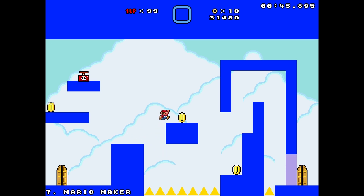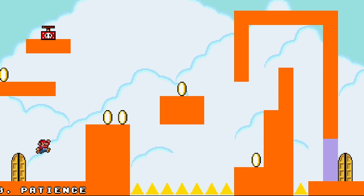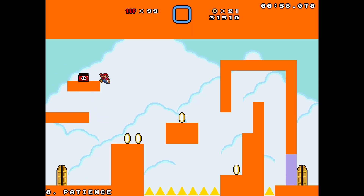Then there's a Mario Maker level which I don't really understand the point of, but basically there are a bunch of invisible blocks. I don't really understand why that's Mario Maker but it's a pretty cool level. Then 'Patience,' which is basically the same as the first level but the door does not open right away so we just have to sit here and wait. But there we go, we finally got it.